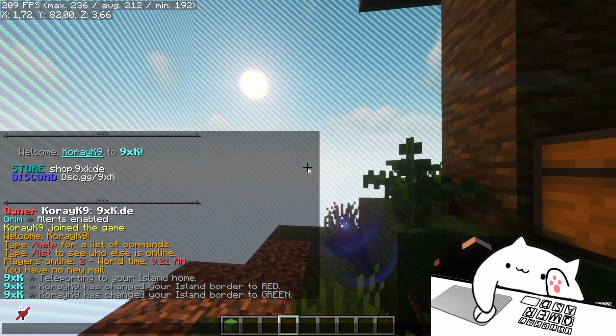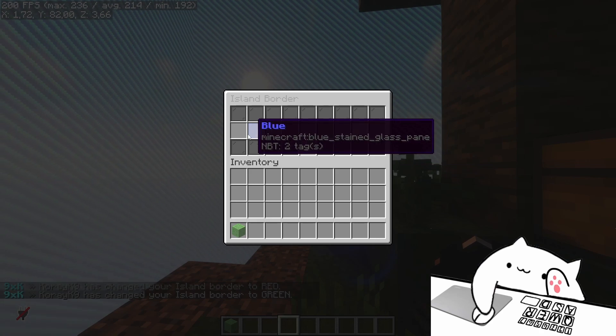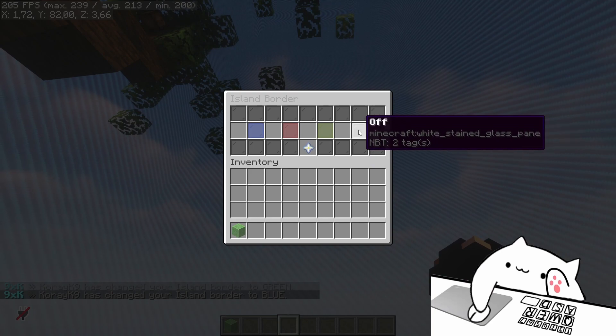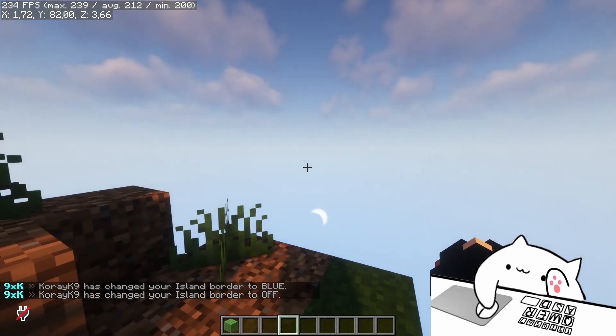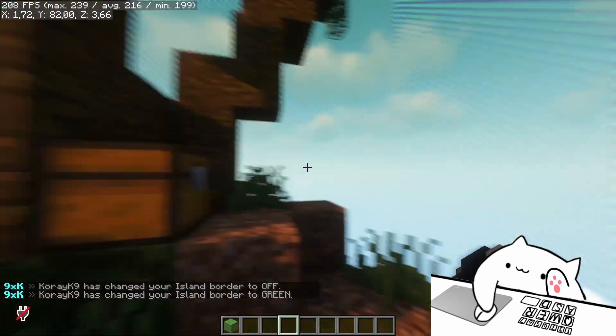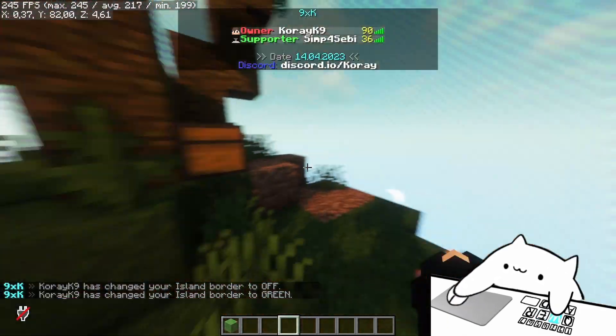Green looks very chill, I really like that, and then you've also got blue which is like the default, and you've even got off if you don't like a border. I think off is pretty chill and green — if I turn it on — I really like it.